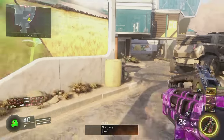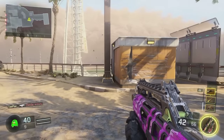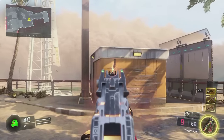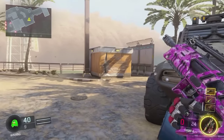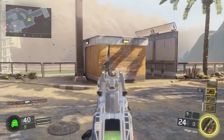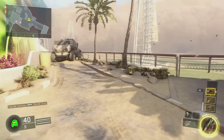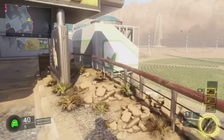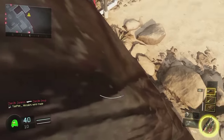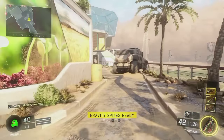Here's the recoil pattern without me trying to manage it at all. As you can see it starts to shoot up — it goes up and to the right just a tad. And then when I manage the recoil, you can see the difference. If you're good at managing the recoil, you can see it start to drift off. Just move your stick back over a little bit until the recoil resets and you're good to go.